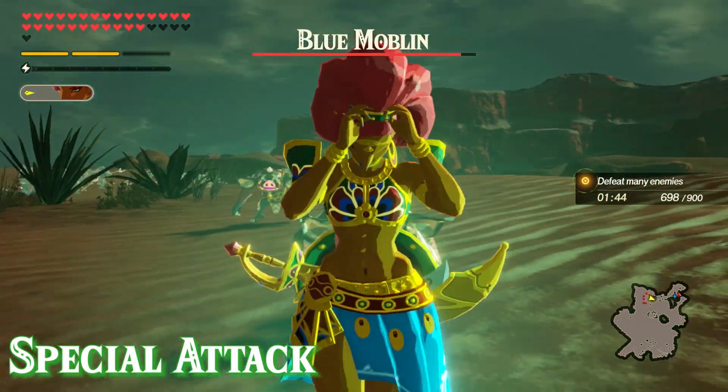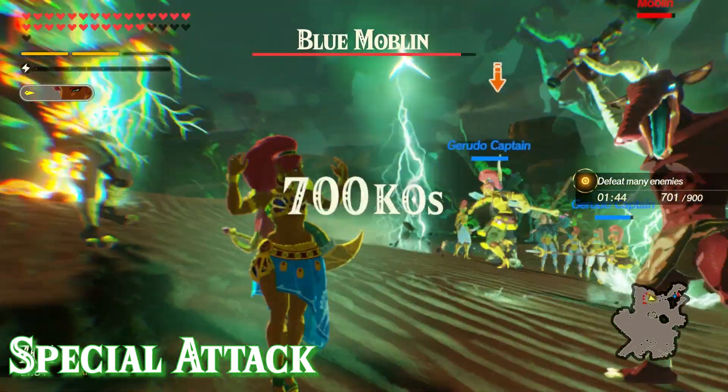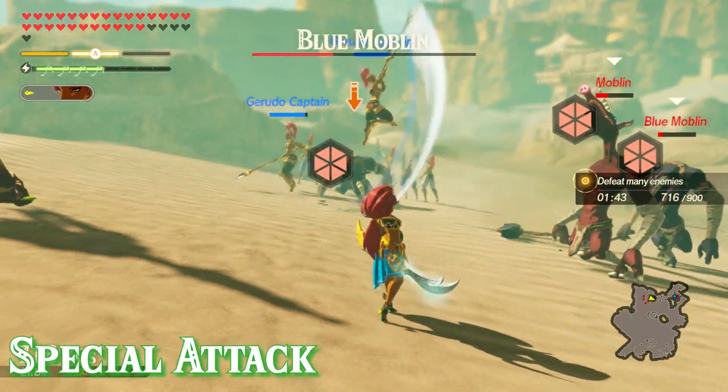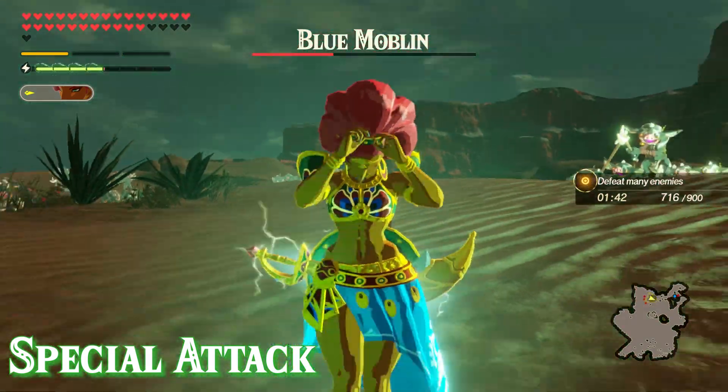Wrapping this section off with her special attack — like all the other characters, Urbosa's is a huge AOE attack that deals tons of damage to all surrounding enemies. And like the weak point smash, her special will also automatically charge 4 bars of her lightning gauge.